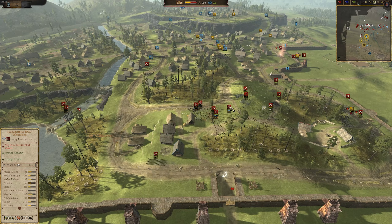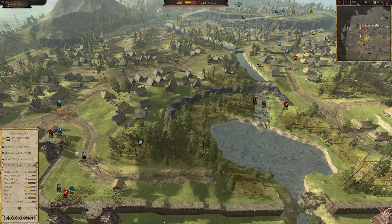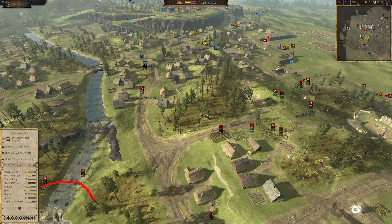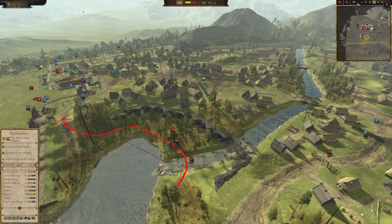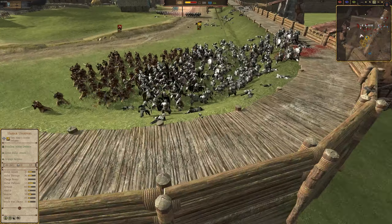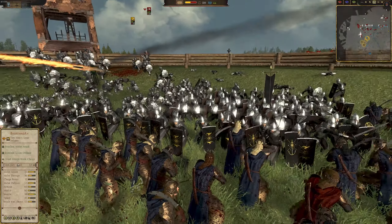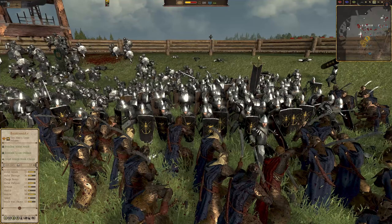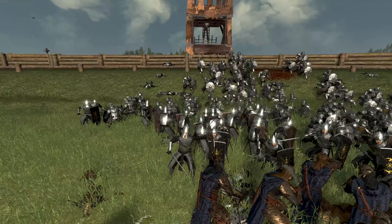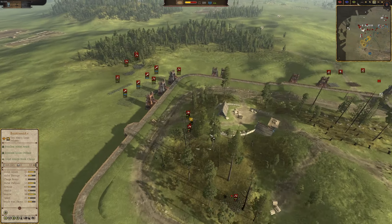These guys are going to need some support. Luckily they've been able to obtain a crossing and are looking to break across the river, come into the flank, and stop the enemy's retreat. The Dwarves over here have also linked up with their Elven comrades and surrounded the enemy position — putting untold amounts of pressure on. That unit is completely surrounded and being taken care of, basically cleaning up this front.